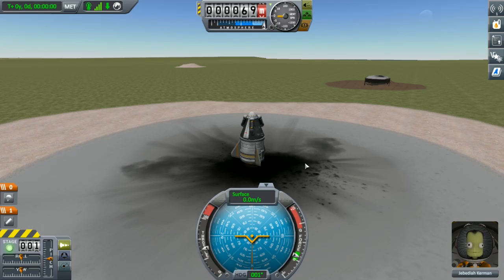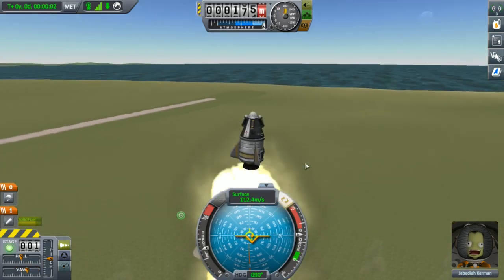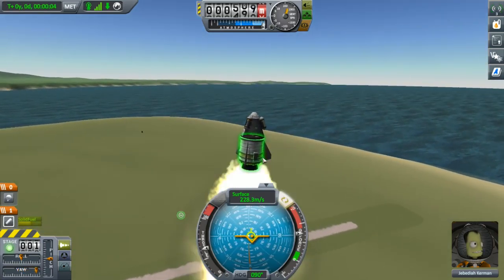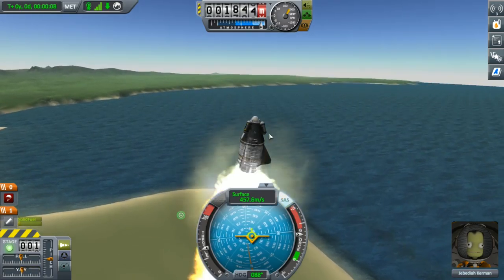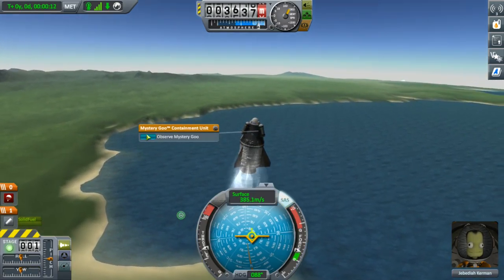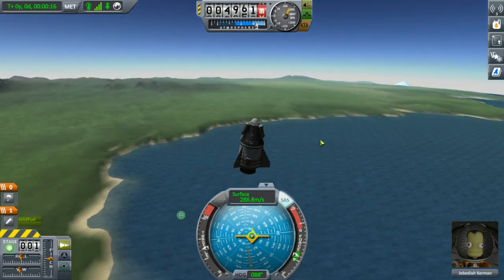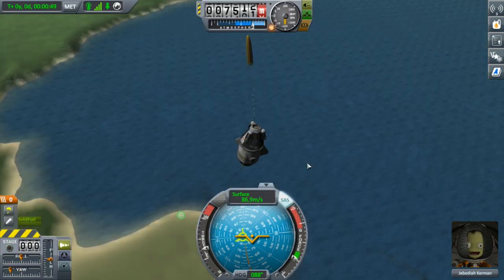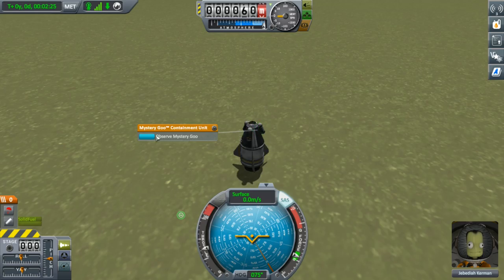I recommend enabling stability assist by pressing T, and then press the space bar to launch. Use the WASD keys to bank and slide to the right and enjoy the flight. You can see your fuel depleting on the left side of the screen, and once it has all gone do another crew report and run another of the mystery goo experiments. When your rocket starts to fall, activate the parachute which should deploy at a reasonable height and get you safely back down to the ground, or maybe even in the water.